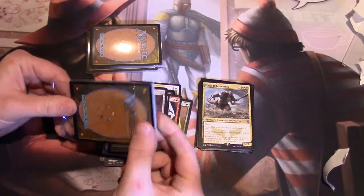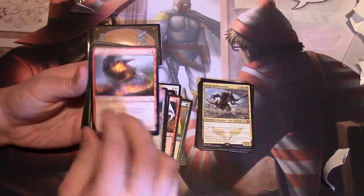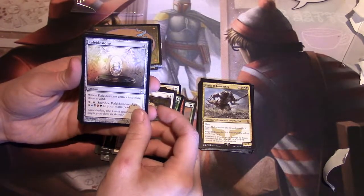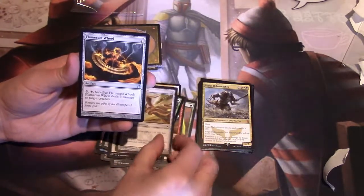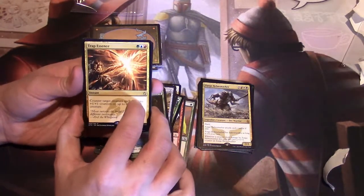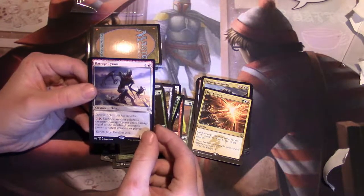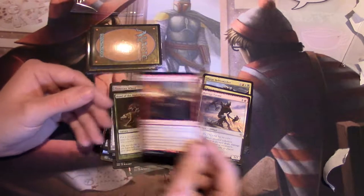Going on to pack numero three. Our first rare is Trap Essence. Rare number two — Battle for Zendikar — we have Barrage Tyrant. And then we have a mythic of Comet Storm. Very cool.